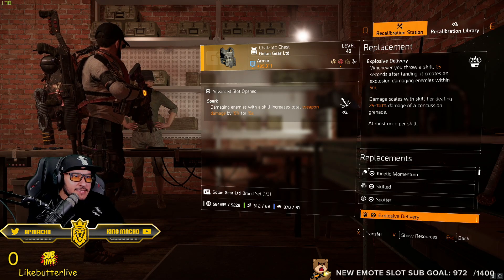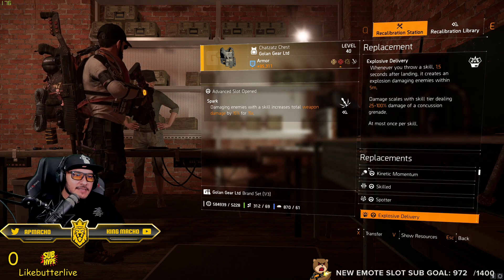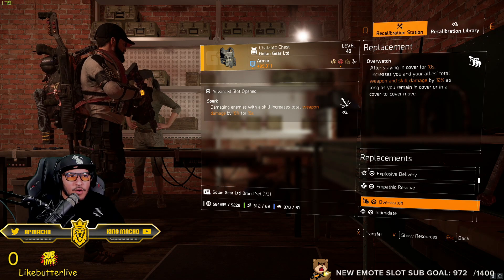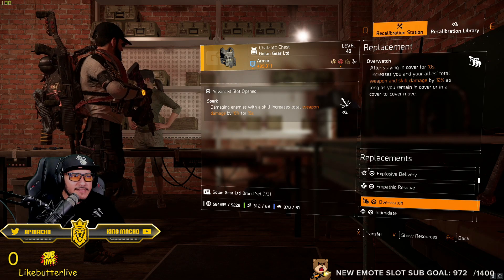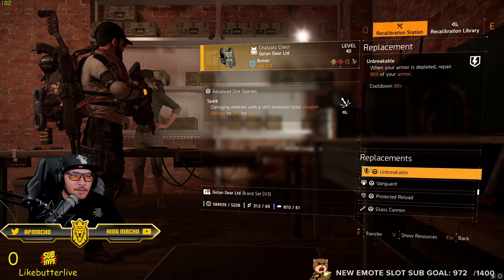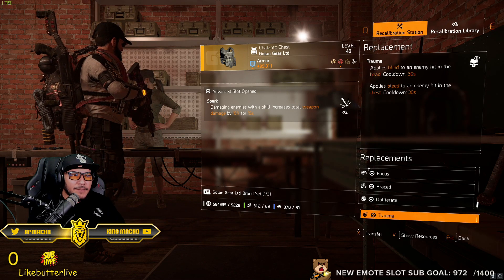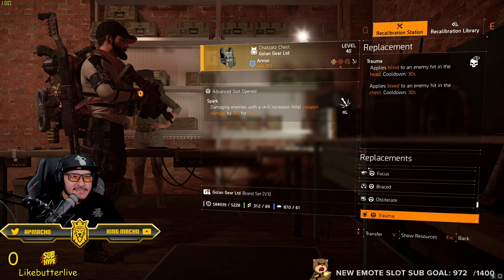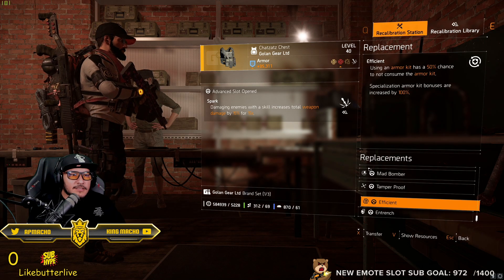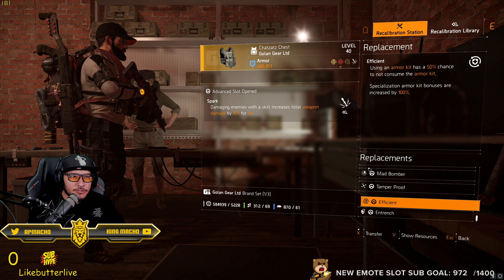There are a few more chest talents worth considering. Explosive Delivery creates an explosion 1.5 seconds after landing a skill, dealing 100% of a concussion grenade's damage within 5 meters. Overwatch increases you and your allies' total weapon and skill damage by 12% after staying in cover 10 seconds. Unbreakable is great because it repairs your armor when depleted. Trauma was also interesting to me since I'm running status effect — it applies a blind to the head and a bleed to the chest every 30 seconds. Efficient might also work well if you use med kits.